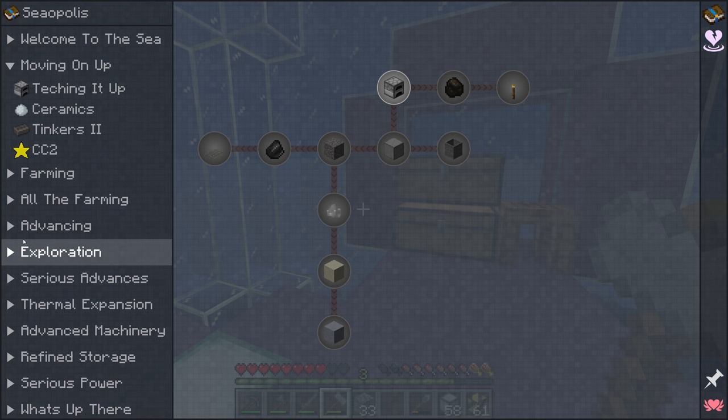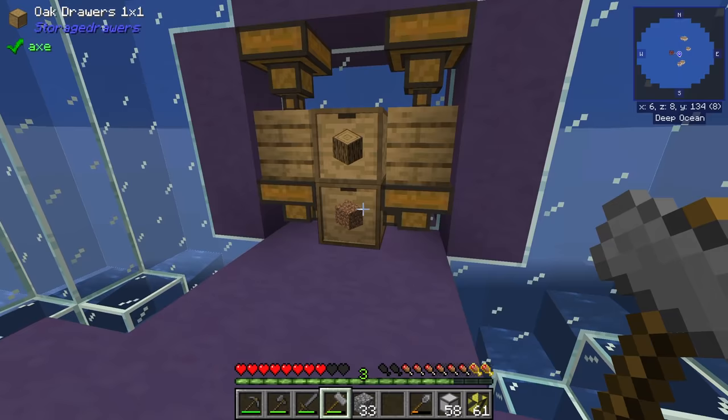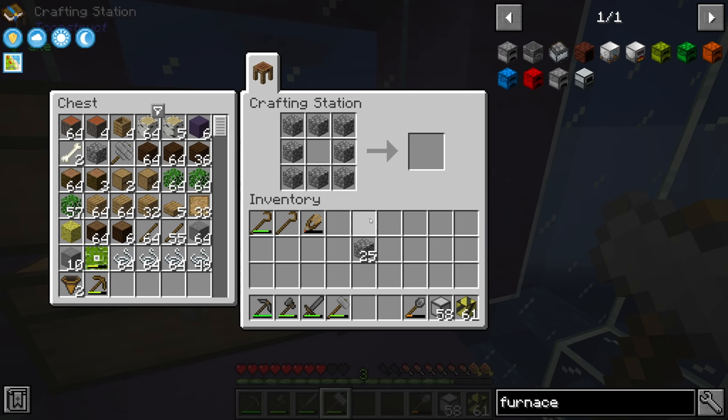The first major goal for today's stream is to get lava, because once we have lava we can make a cobblestone generator and stop doing dirt sifting for cobblestone. The furnace recipe has been tweaked - it requires five cobblestone and three compressed cobblestone. The good news is I made more than enough cobblestone, so we can craft that up easily.